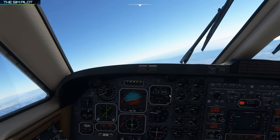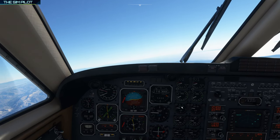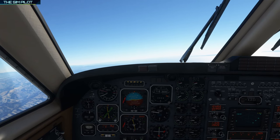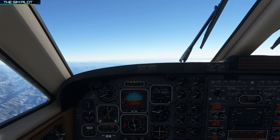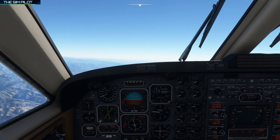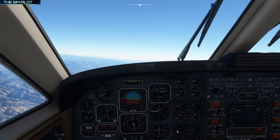There we go — the aircraft is back on course. We climbed a little past 16,000 — we should cut the throttles a little bit. This is actually a good cruise setting: 85% torque, 1600 RPM. Turbine RPM is looking good, oil pressure is looking good. We should be fine.